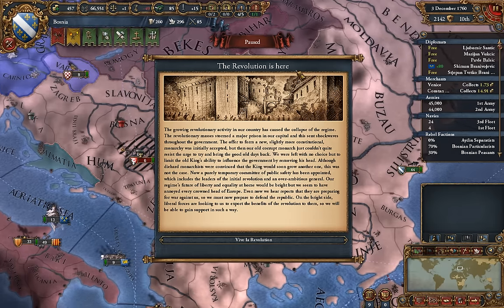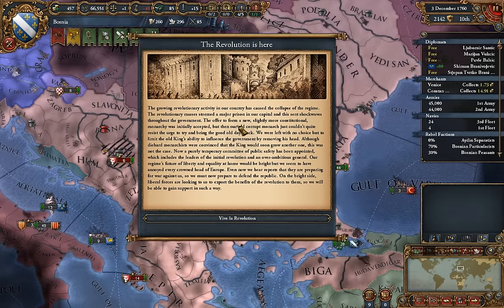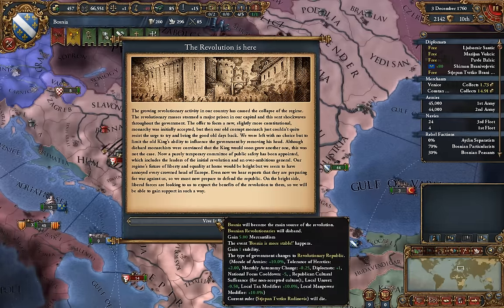So we get this long block of text — read it when it happens to you. You get a lot of stuff that happens. Bosnia will become the main source of the revolution, which sounds really interesting — and it is. All the revolutionaries disband. You gain five mercantilism. You change to a revolutionary republic. And you get all these really good modifiers: morale of armies, tolerance of heretics, autonomy change, a diplomat. That diplomat and national focus are from my government rank. You also get your republican cultural sufferance, which reduces unrest, increases local tax modifier, and manpower modifier.